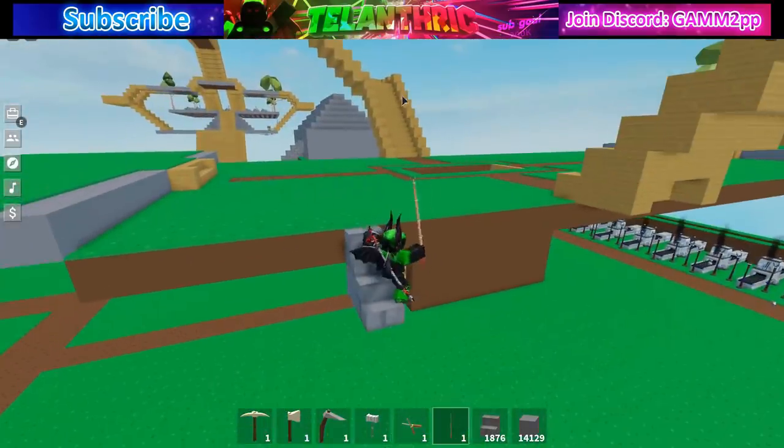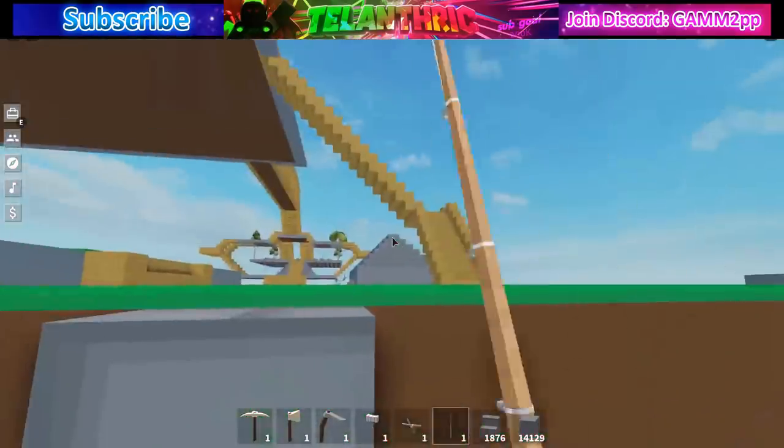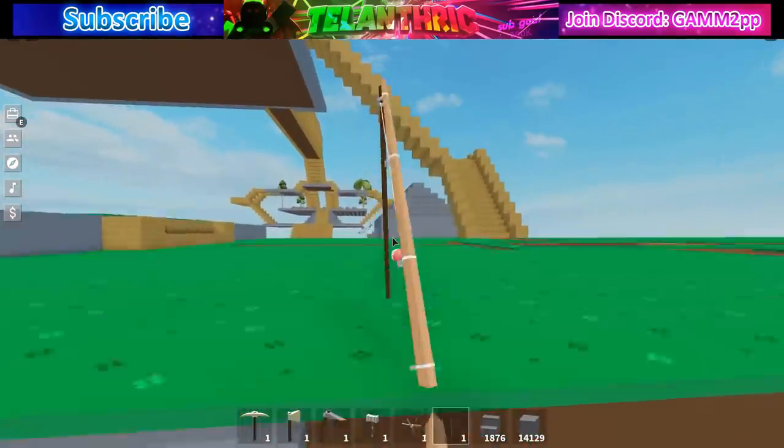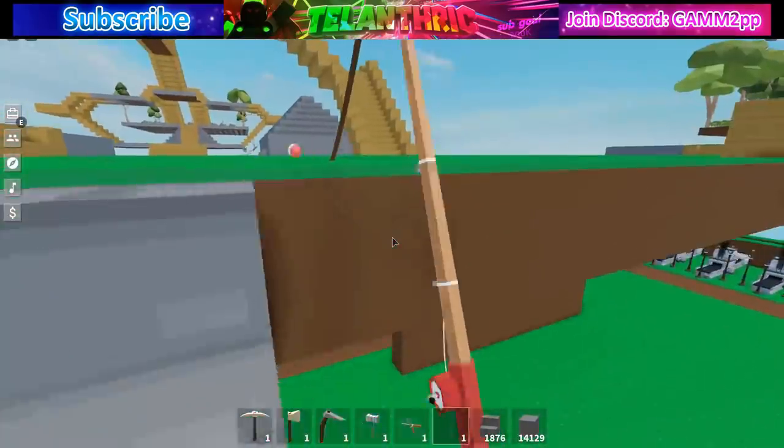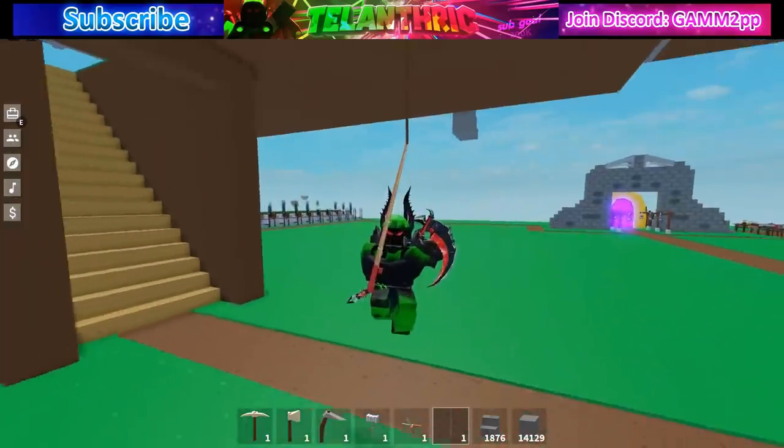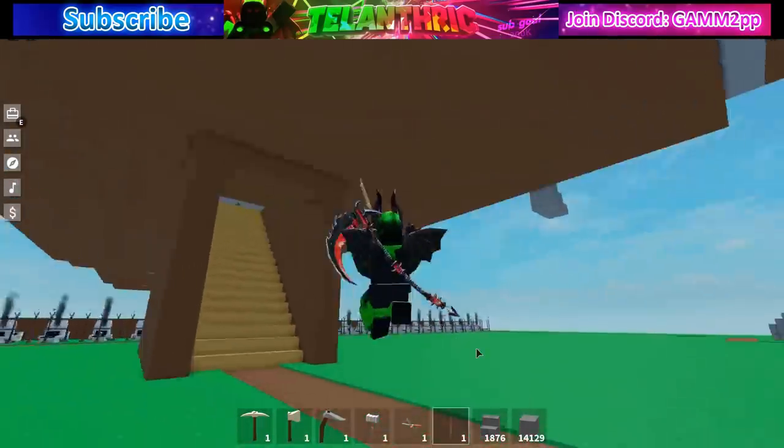What you want to do now is throw the wooden fishing rod at the base place, then go down from there, and then we're flying — just a little bit off the ground.